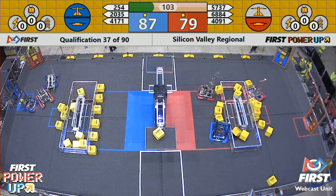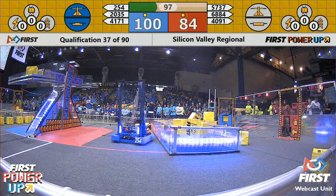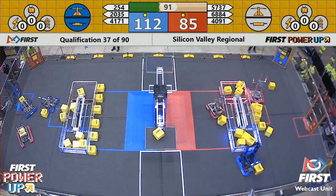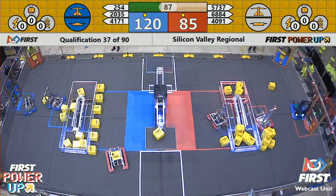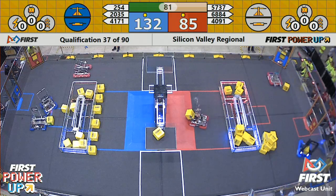They're loading a couple more power cubes up there, but they're fighting against two red robots who are both loading power cubes in the red side of the switch. But blue is very fast and the switch is now over towards the blue side. Blue is now doing all the scoring themselves — red alliance not taking home any points at the moment. All three game elements are tipped in the direction of blue.